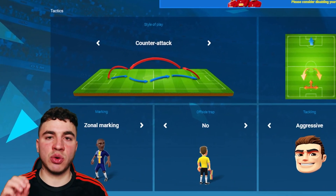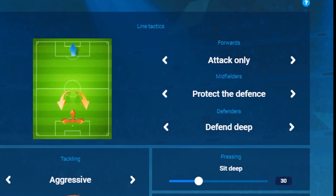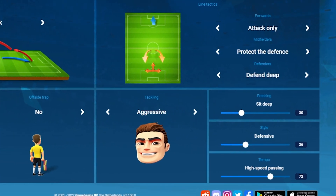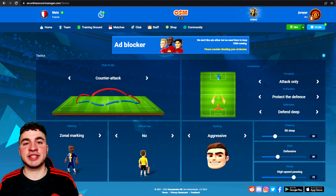For the tactics, go counter attack, zonal marking, and no offside trap. Tackling depends on the referee, but mostly aggressive will be best. Forwards: attack only. Midfielders: protect the defense. Defenders: defend deep. All of this is important, but especially these numbers — sit deep at 30, go defensive at 36, and high speed passing at 72.